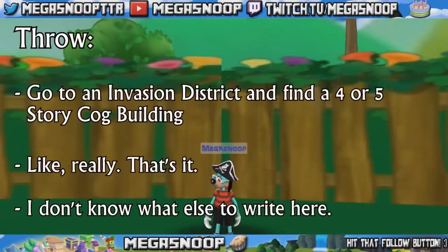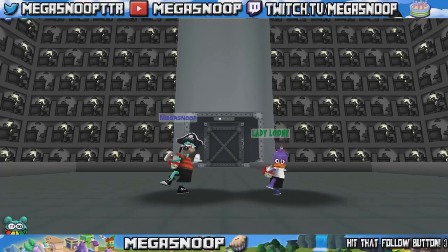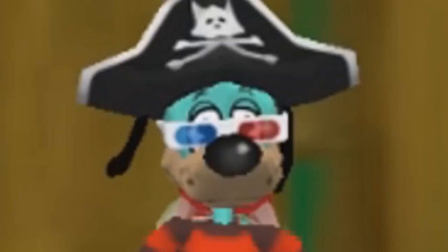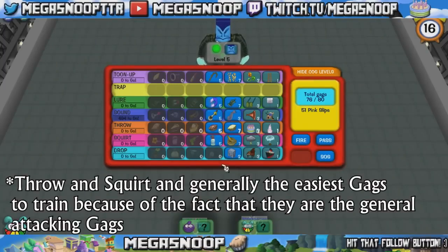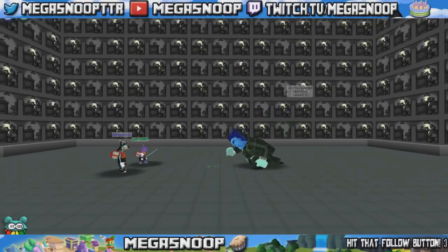Now let's move to Throw. It's Throw, guys — you just use it. But for real: 5-story buildings and invasion districts, 4 stories work as well. Now let's move on to Squirt. It's just like Throw. Squirt is a little bit harder to use because most people use Throw and Throw will go first and usually destroys the cog. But if you can collaborate with your teammates, or if you're by yourself, Squirt is basically as easy to train as Throw since it's a basic attack gag. Four or 5-story buildings and invasion districts are your best bet.